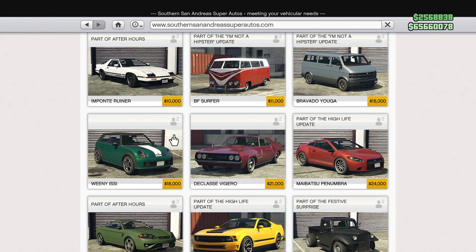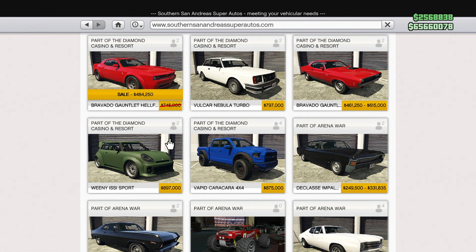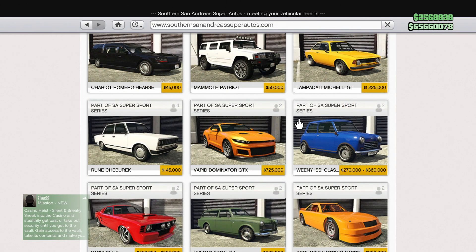What about the Weenie Issy? It was available on day one for $18,000 — not expensive at all. It's had a handful of variants added over the years. The Weenie Issy Sport from the Diamond Casino and Resort update is almost $900,000. $900,000 versus $18,000 — is that wild or what? And the Weenie Issy Classic from the Southern San Andreas Super Sports Series update was $360,000, or $270,000 at trade price. That one's not as bad, but still a big jump from $18,000.